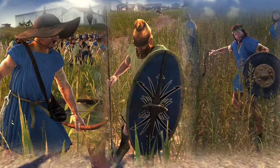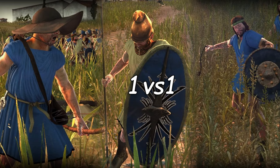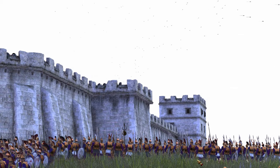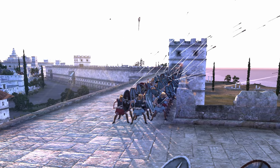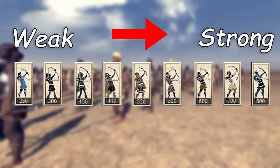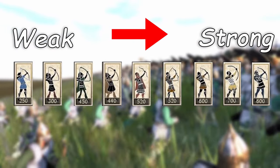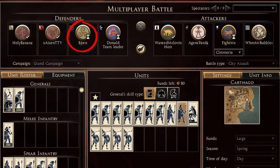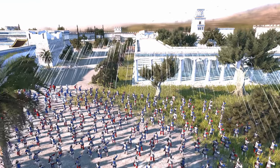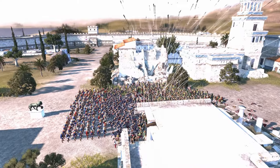That brings us to missile units — archers, slingers, and peltasts. Slingers beat archers in a 1v1, peltasts will beat slingers and archers in a 1v1 as long as they are in range, but archers are the most flexible unit because they can arc their shots over buildings. How do you counter them? If you have stronger archers than your enemy, just beat their archers with your own. But if you don't have archer dominance — individually or as a team — and you have weaker archers, you have to focus on shooting infantry with your archers. This forces the enemy's stronger archers to also shoot your infantry, which is beneficial for you.